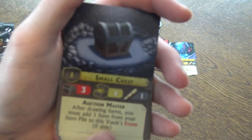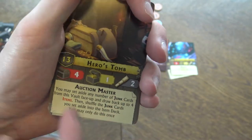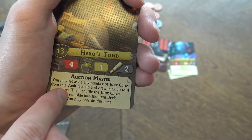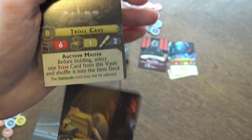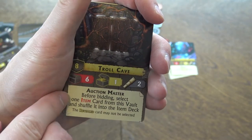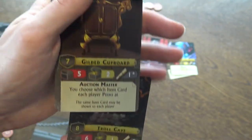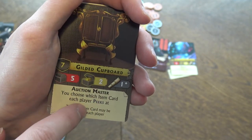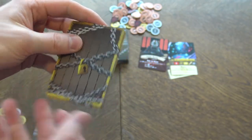There's a lot of vault variety. For example, a small chest vault says: after drawing items, you must add one item from your own item pile to this vault's items — that's bad for you. Another vault lets you set aside any junk cards from the vault face up and draw back up to four items, then shuffle the junk back into the item deck. Another vault says: before bidding, select one item card from this vault and shuffle it into the item deck, so you get rid of one card — maybe good, maybe bad. Another vault with five items, two peek, lets you choose which item cards each player peeks at. All this variability in auctions, peekings, and revealings is really cool.